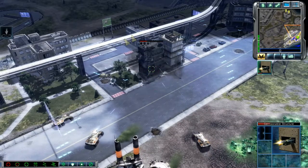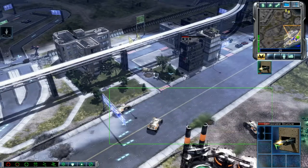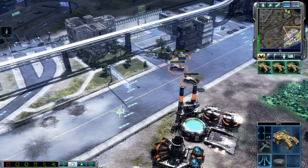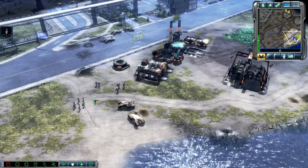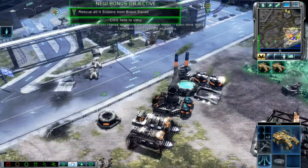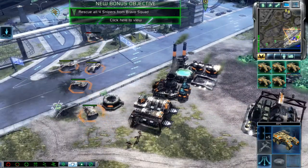Enemy base sighted. Rifle squad ready. APC, what's the plan? Park it there. Operations underway. Listen up, missile squad. Yes, sir. Keep low. Unit under attack. Thanks for getting me out of that mess. I didn't think high command would respond so quickly. APC standing by. In transit. Operations underway.